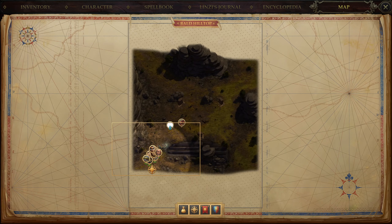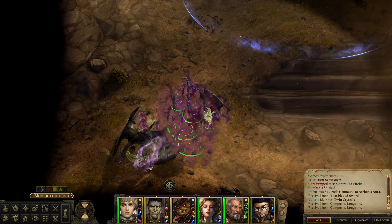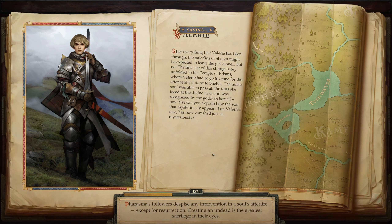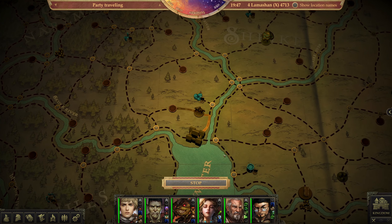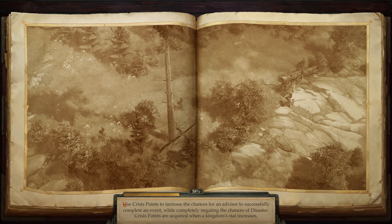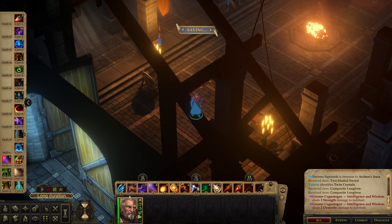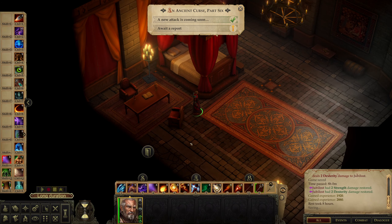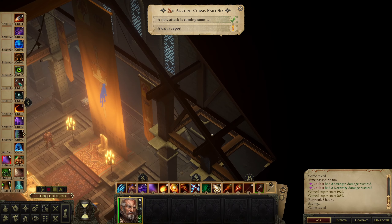Bald Hilltop is done. The Furious Squirrels don't have a portrait. The Bald Hilltop event is done. We're going to go back to our Barony and we basically have to wait for the aftermath of this — likely we're going to get a new main quest. Let's go to Tuskdale. Throne Room. I will make sure that I actually rest, because I want to replenish my rods. Let's rest right now. A new attack is coming soon — so we are still not done with the Bald Hilltop. It just says we have time to prepare for the next attack.